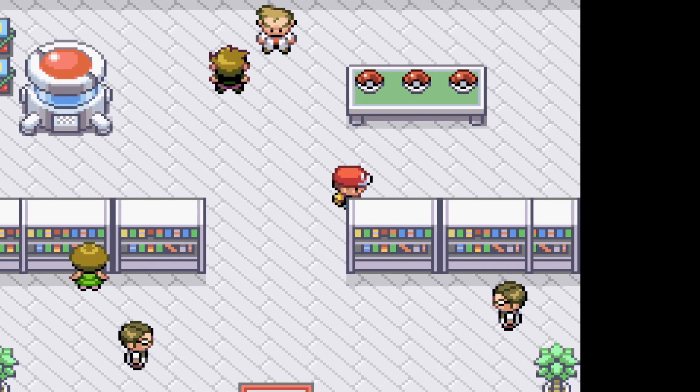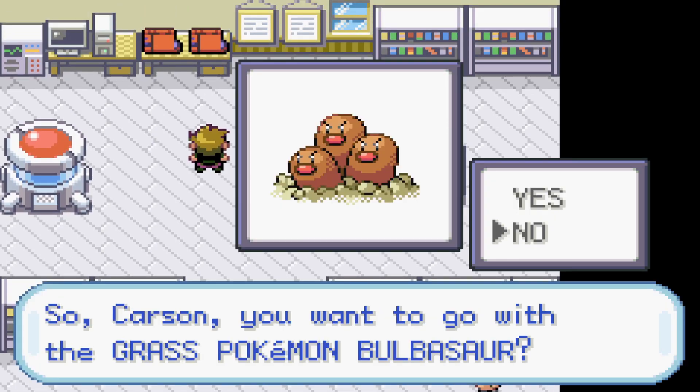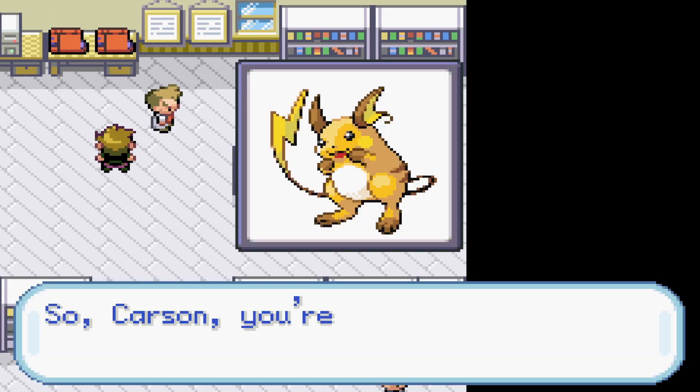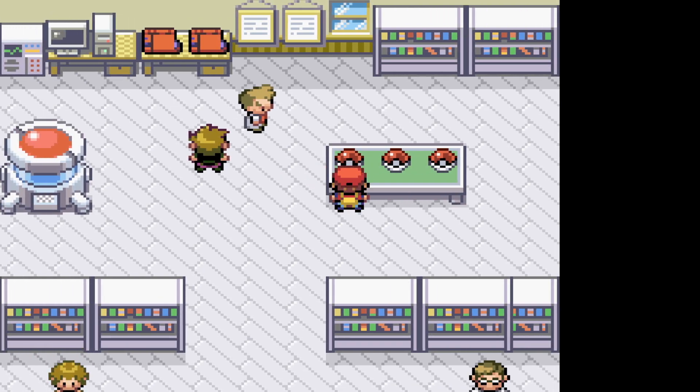When we go to choose our starters, we have a very solid option of Dugtrio, Vileplume, or our good buddy Raichu. We could have chose Raichu or Dugtrio - they would have been really good options - but with the ground weakness of Raichu and an undiverse moveset that Dugtrio just does not have, we end up going with Vileplume.